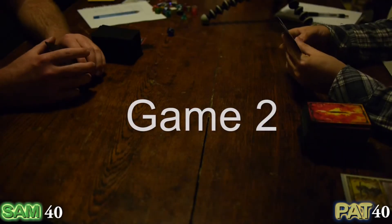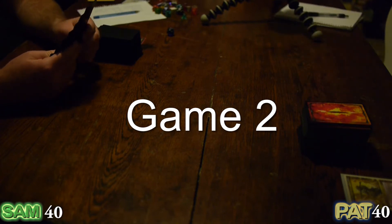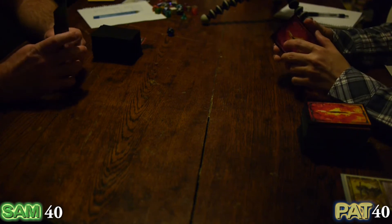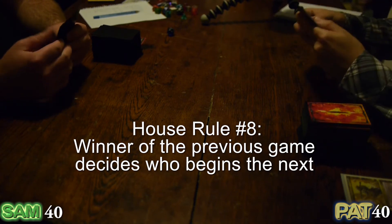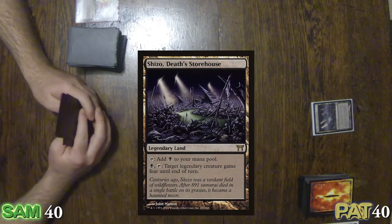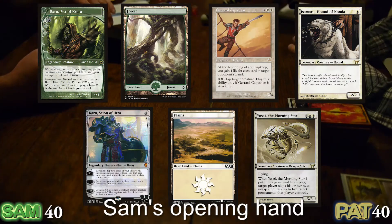Alright, we're starting game two. Hopefully I put up a better showing this round. Last game I had a particularly strong opening hand — unusually strong. It's always strong with you, Sam. I guess you decide who starts. You may start. I'll start with a legendary — Shizu, Death's Storehouse. My god — from the older Kamigawa block. Very strong style.